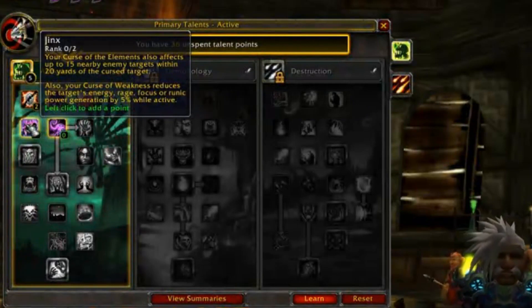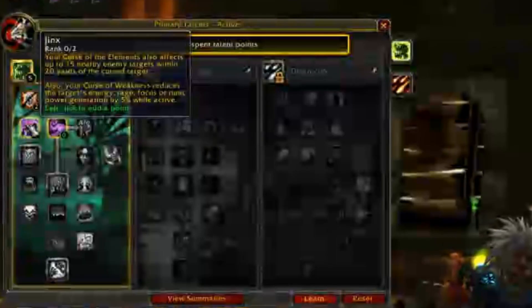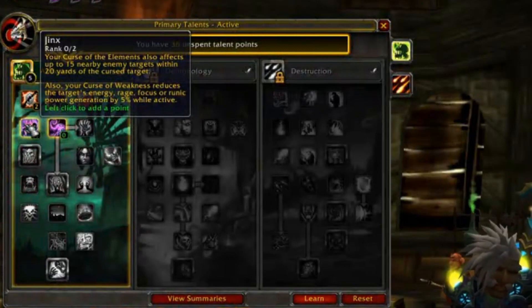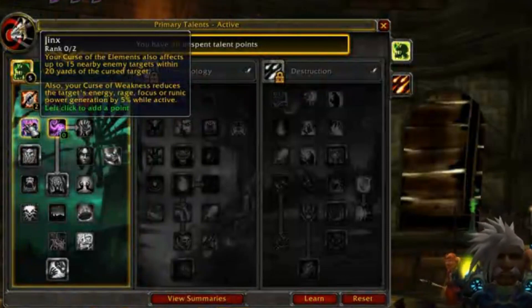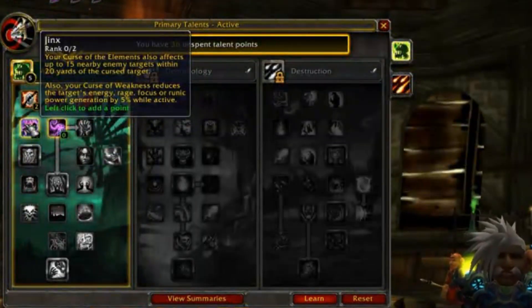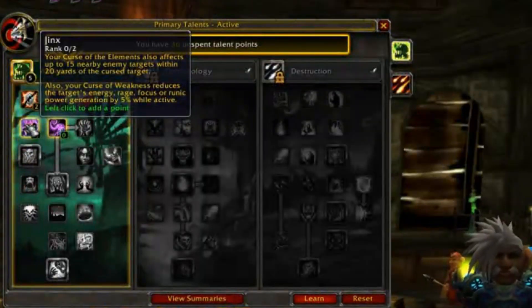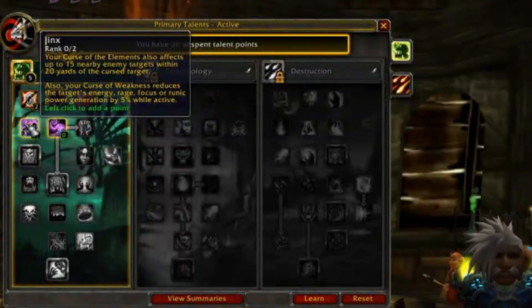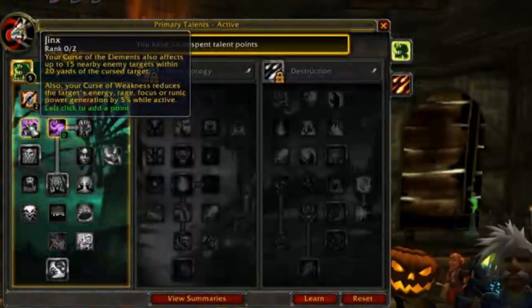Next we have Jinx, which causes your Curse of Elements to basically affect everything in an AoE, and Curse of Weakness to reduce the regeneration of everything that isn't mana. I personally almost never find time to put Curse of Weakness. Since I'm doing a lot of BGs and some Arenas, I find myself using Curse of Tongues or Curse of Exhaustion more. You can only have one Curse on a target at a time, so honestly I'd say stay away from Jinx.